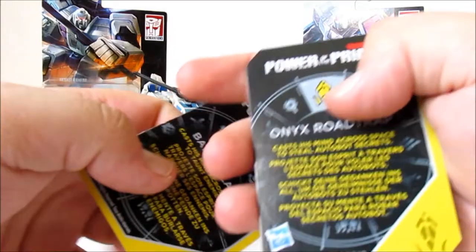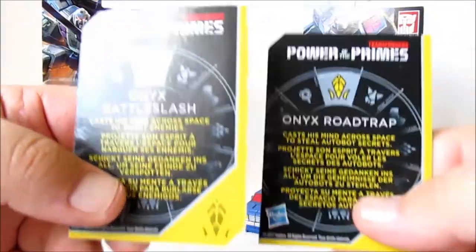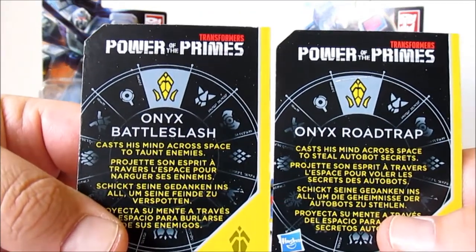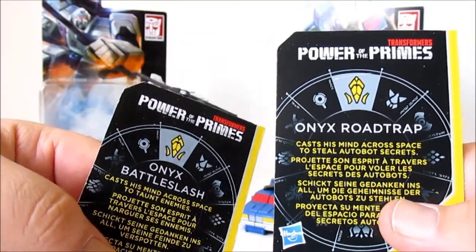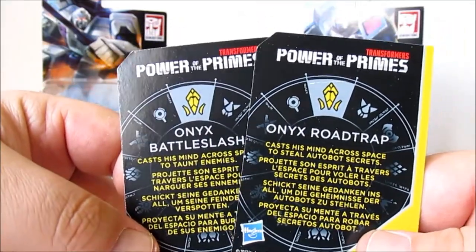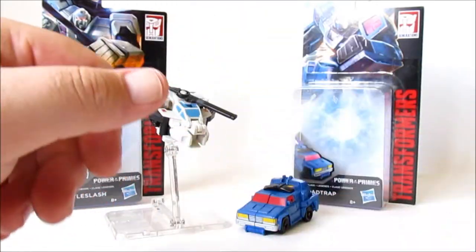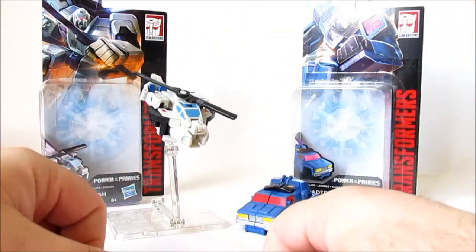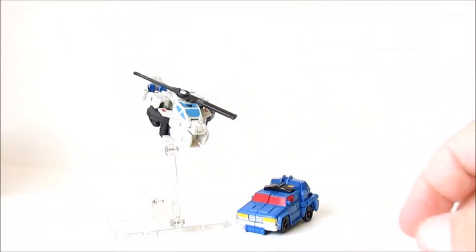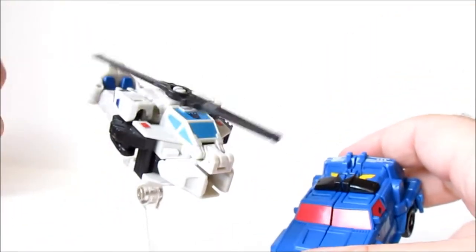Battle Slash and Road Trap are part of Onyx Prime's little sect. For some reason, Battle Slash casts his mind across space to taunt his enemies, and Road Trap casts his mind across space to steal Autobot secrets. Feels like they could do both at the same time, but they're just a pair of genericons that needed their own little identities.